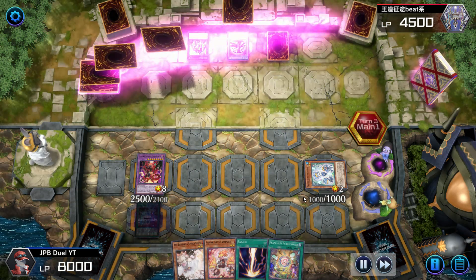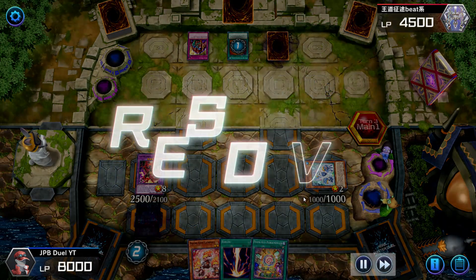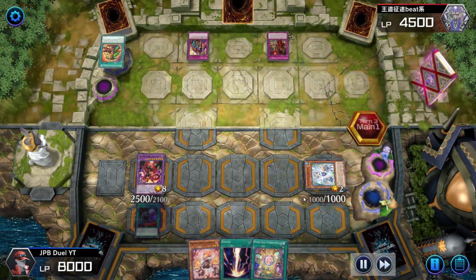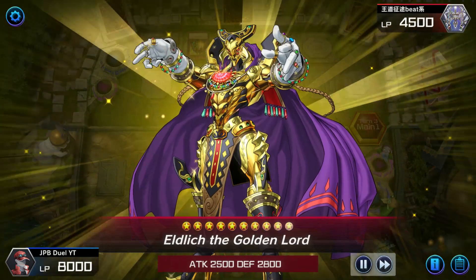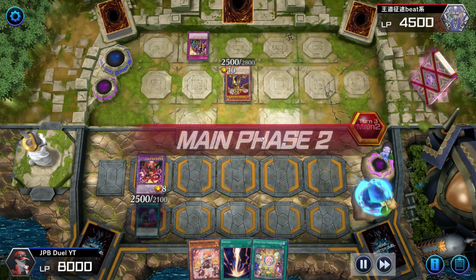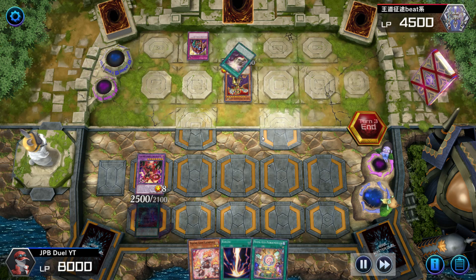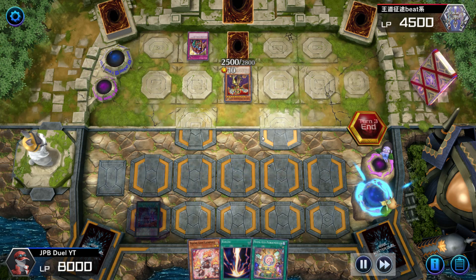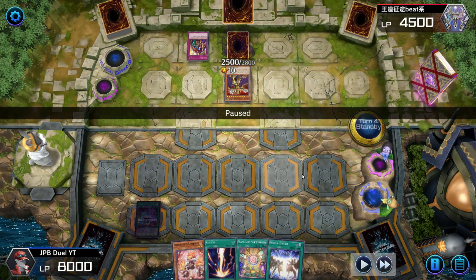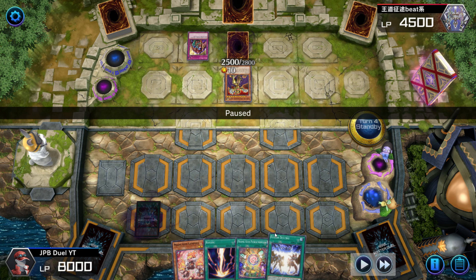Opponent's main phase: he activates Pot of Extravagance, banishes six — I instantly Ash Blossom so he doesn't draw two cards. Sadly he had another Scarlet Sanguine set, so he activates it to get Golden Lord from his deck onto the field, then goes into battle phase and kills off my Dropsies. He ends his turn and activates Aquaro, sets down Elixir of White Destiny — my DPE pops, activates from the graveyard, but it's pretty useless just being a 2500 body.